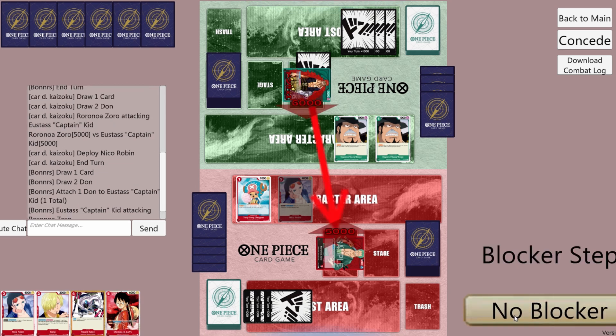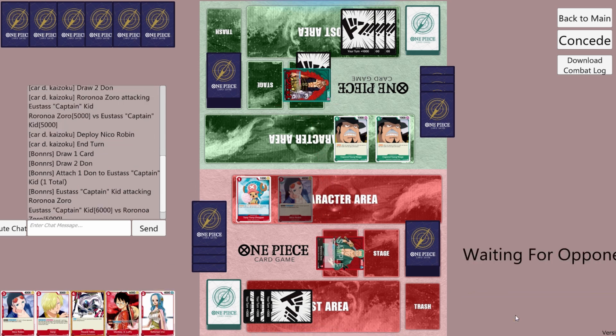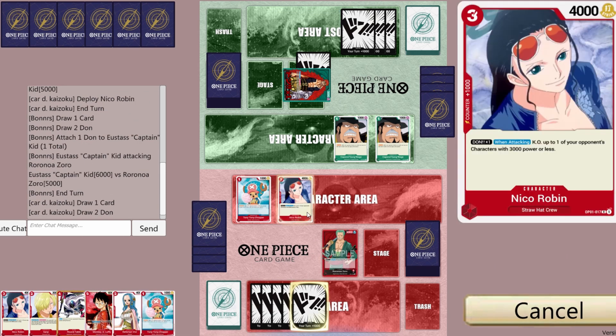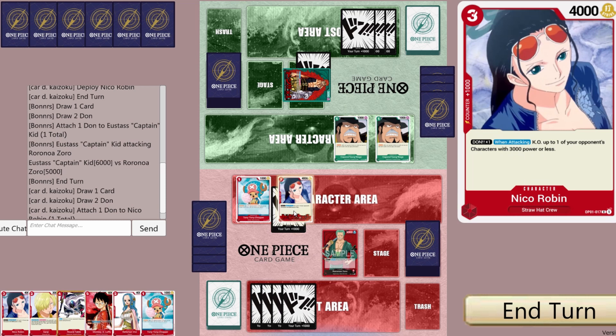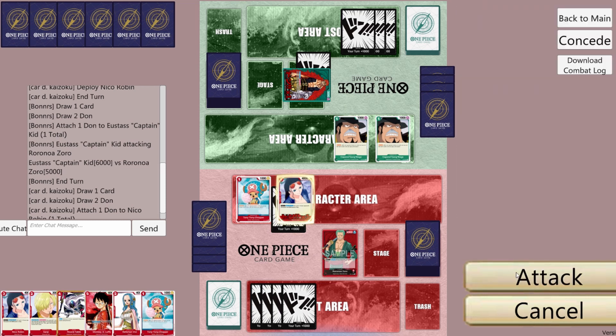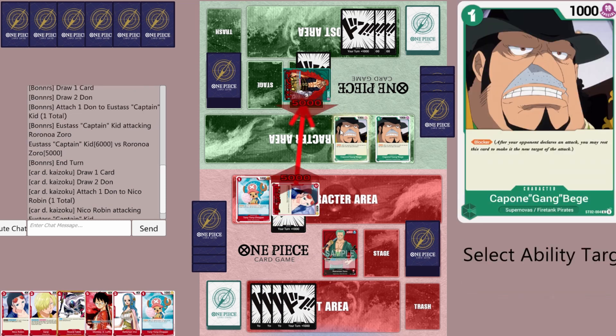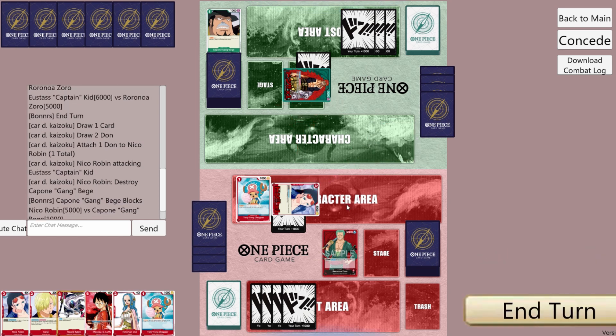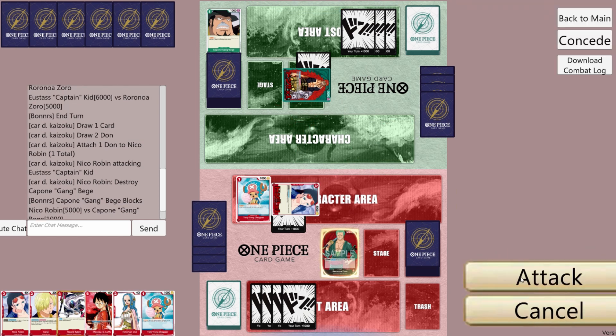They put dawn on kid and attack us for 6k — we'll take. They pass with 3 dawn open, weird. We'll attach 1 dawn to robin, attack kid, and kill 1 beej. They block with the other beej. Looks like I had 99 problems, but a beej wasn't one.